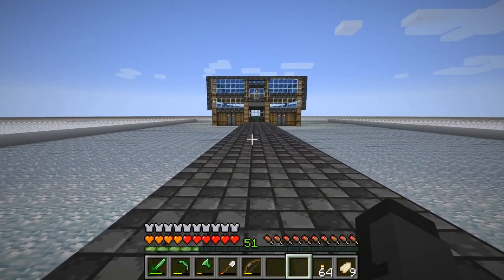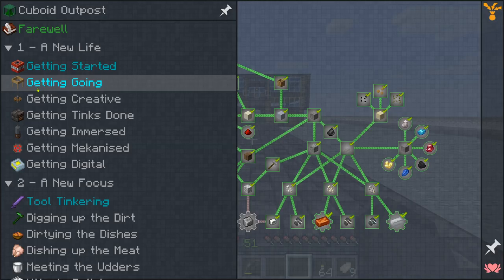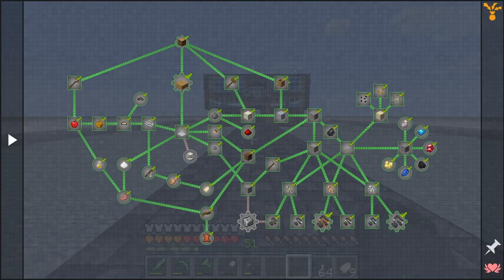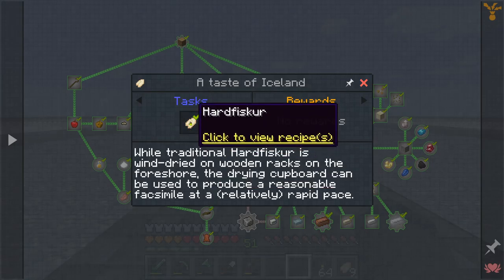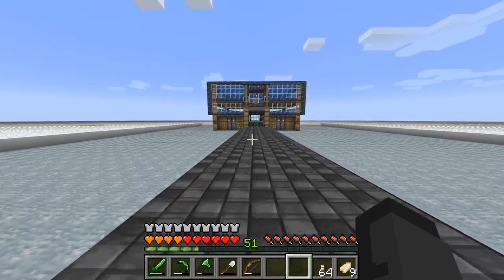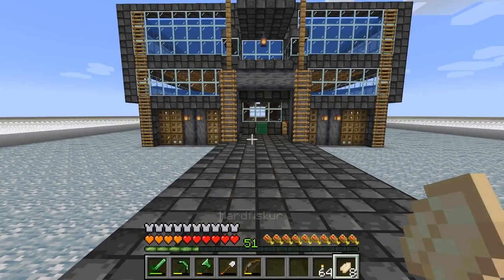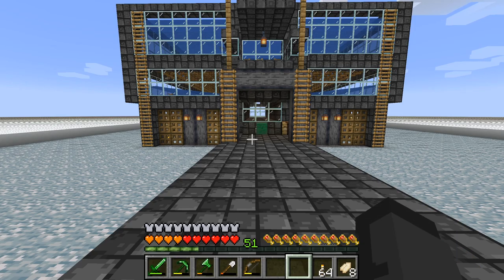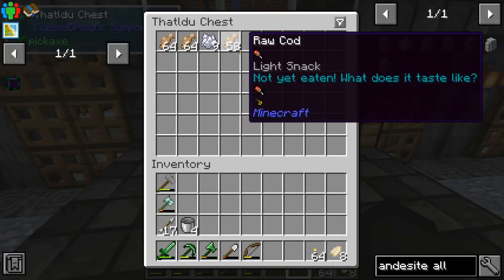One of the things that I was lacking in this pack early on was a good food source. So in getting going, there's a part that introduces this — a taste of Iceland. This is the best food source early on, as far as I can tell. So I made a fish farm. Because in order to make this hard fish, which does wonders for your food and your saturation, you need fish — like a lot of fish. So I made a cod farm.